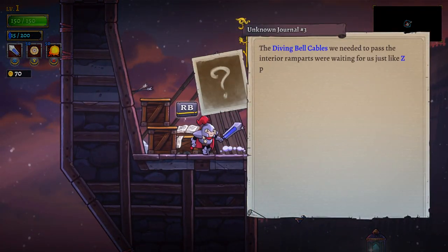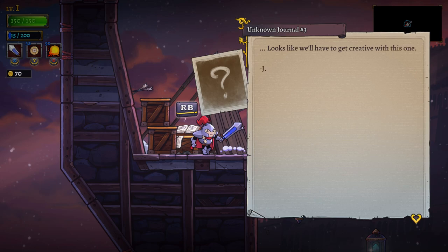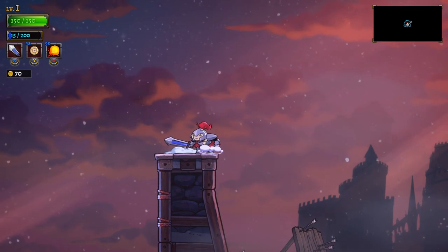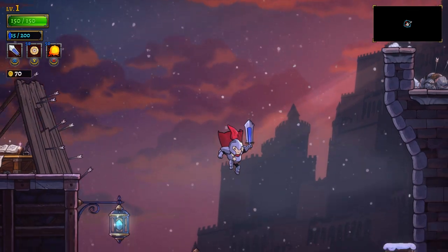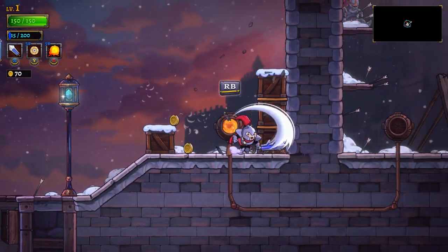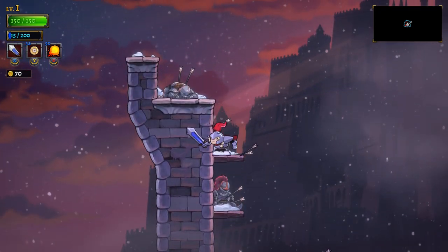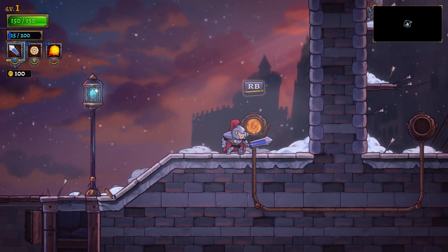Another journal entry: 'The diving bell cables we needed to pass the interior ramparts were waiting for us just like Z promised. But our scouts underestimated how much we need — we're short a few hundred feet. Looks like we'll have to get creative.' It looks like we might also run into some one-way teleports — got to be careful of that.